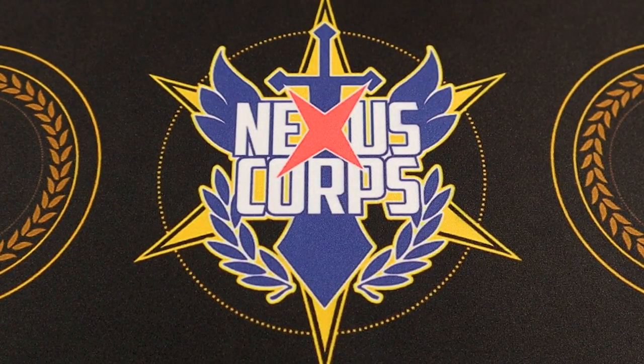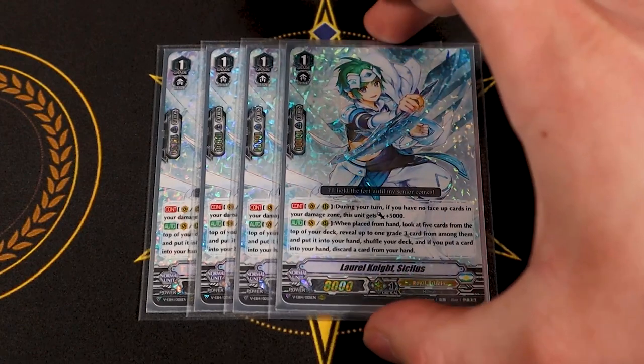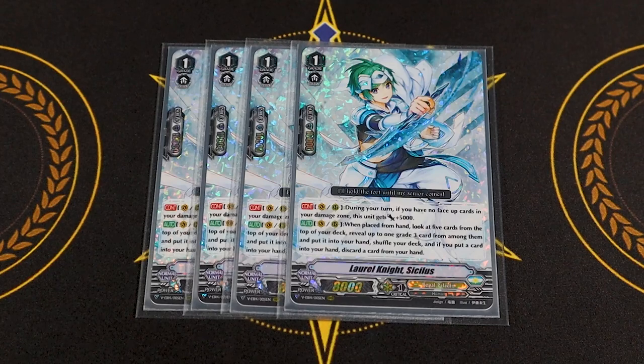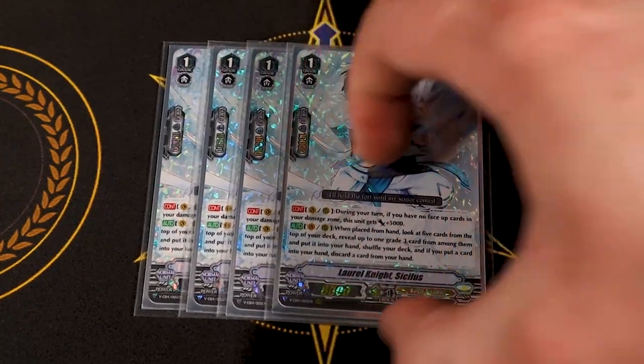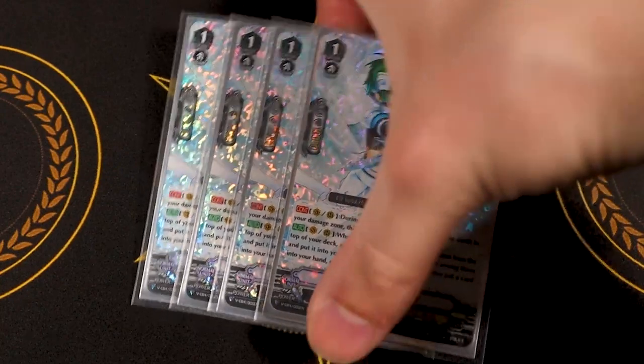Finishing off the grade one lineup — four copies of Laurel Knight Sicilis. She's a grade three searcher. During your turn, if you have no face-up damage, she gets 5k power, and because we Counter Blast a lot you're definitely going to get there. When placed from hand, vanguard or rear, look at the top five, search for a grade three, add it to hand. If you did add a card, you discard a card from your hand. This can help search either Jewel Knight Ashley or Salome depending on which you're looking for, or find Jewel Knight targets to have in hand for your Salome turn. It can also search Heal Guardians. So four of Sicilis. The deck lineup is pretty obvious and cookie-cutter, which I like about it. If you're looking for something really simple, Jewel Knights is a great deck to build.